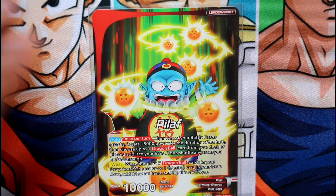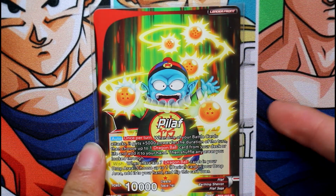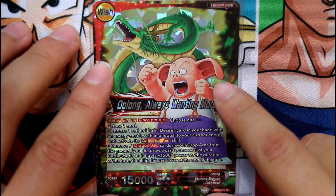Let's get to it. Once per turn, when one of your battle cards attacks, it gets 5,000 power for the duration of the turn. Then choose one dragon ball from your deck or life and add it to your hand, and shuffle any areas you looked at. When there are seven dragon balls in your drop area, choose one desire card from the drop area, add it to your hand, and flip this card over.